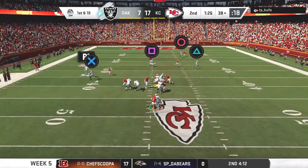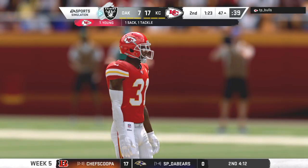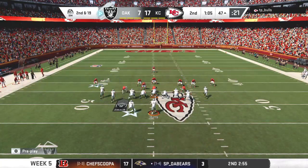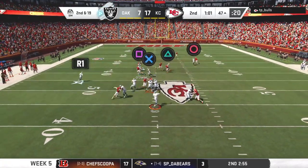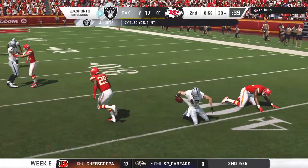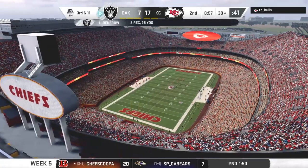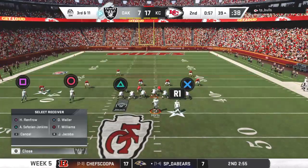First and ten at the 38. They'll set up to throw — nowhere to escape, and he goes down. Sacks a growing theme in this first half. On second and long they'll look to throw — the open man here is Renfro, eight yards on the completion, but now they face third down. The Chiefs going to use the first of their timeouts with a little under a minute to go.